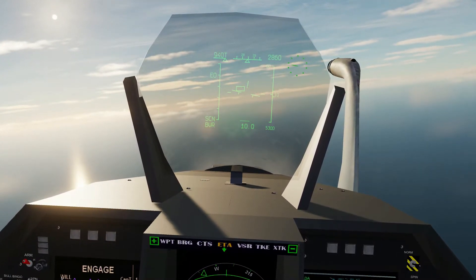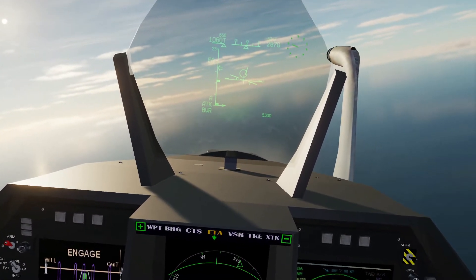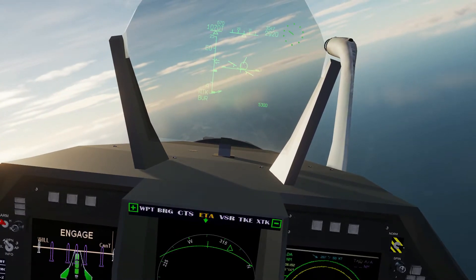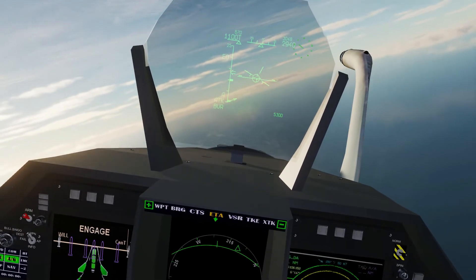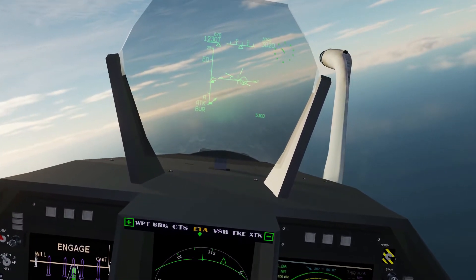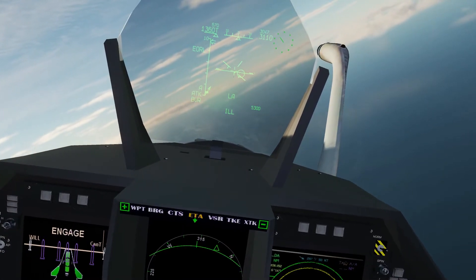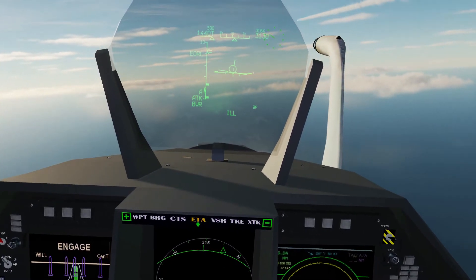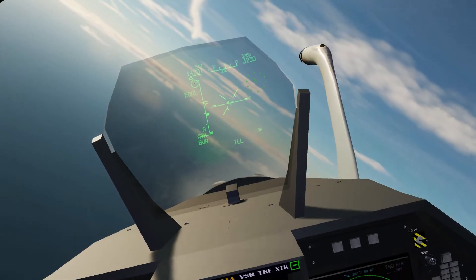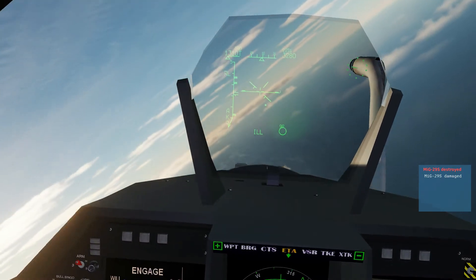I'm going to get into afterburner to try and close in. There we go — we've got a target. The 530D is now scanning through the imaginary seeker head that would be on the front of the aircraft. Once the missile has left the aircraft, it will switch to its own seeker — this gives us just a little bit more range. I'm going to fire off both 530Ds on this one. Launch authority — one, two. Okay, so now he's got the warning that we are shooting at him. And these are pretty good missiles to be fair. Boom — there we go. So that's the Super 530D.